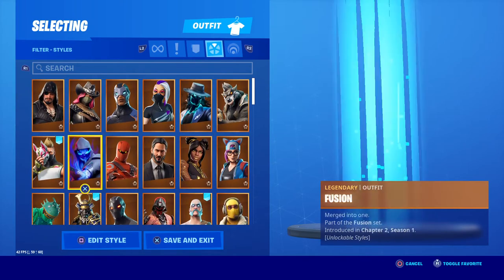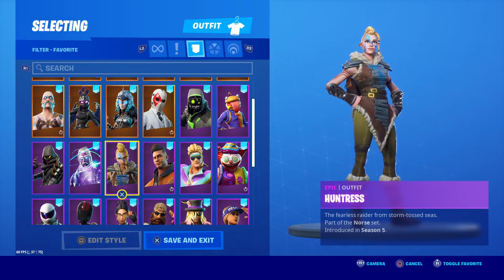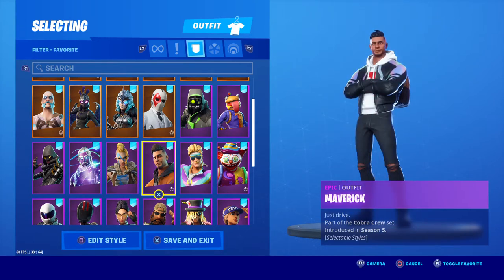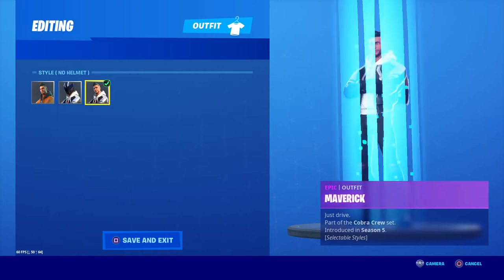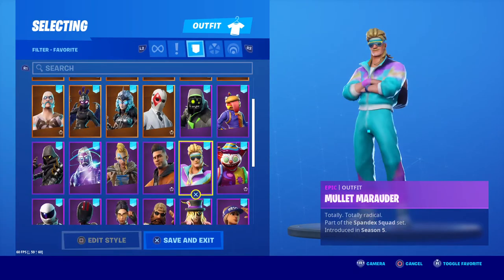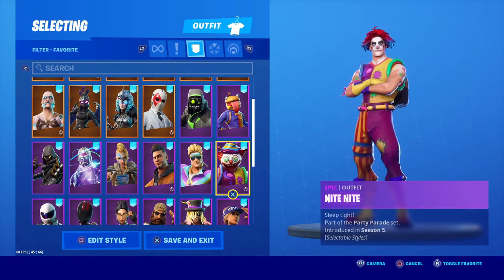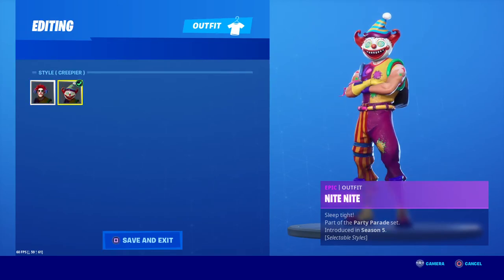We'll go over to Huntress, then Maverick — which also has alternate styles that were introduced throughout Season 10 and also Season 1 of Chapter 2 — helmet on, helmet off, and regular style. Then Mullet Marauder and Mullet Marauder Night, same thing — helmet on, helmet off.